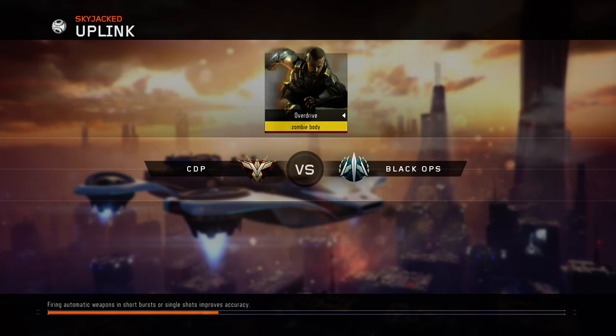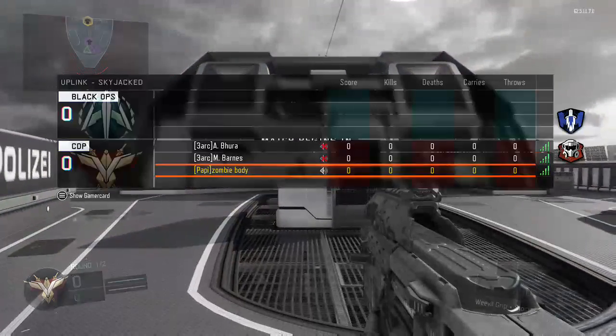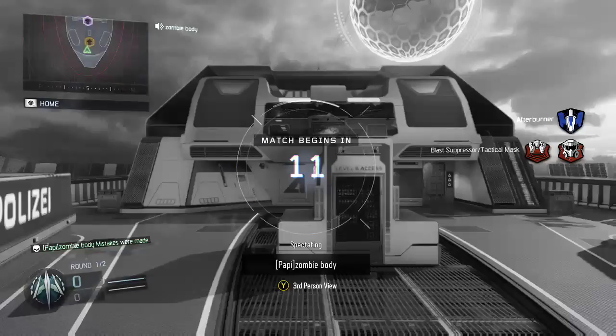I'm showing you guys this tutorial for Uplink - you can basically win every single time with this strategy. If you don't let them score, you'll basically get an advantage of like maybe 20-0 in the first three minutes if you guys can do this continuously. So what you're gonna need to do - I'm gonna go on the other team.